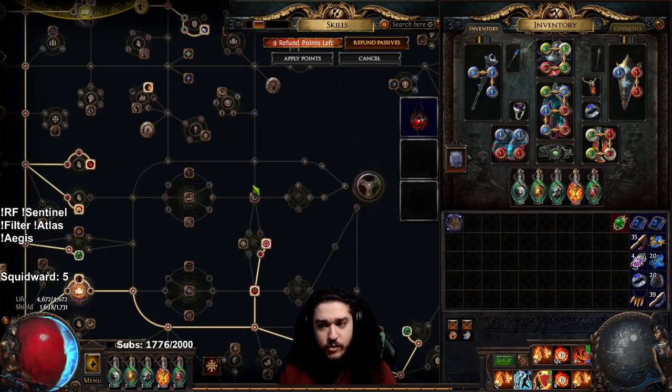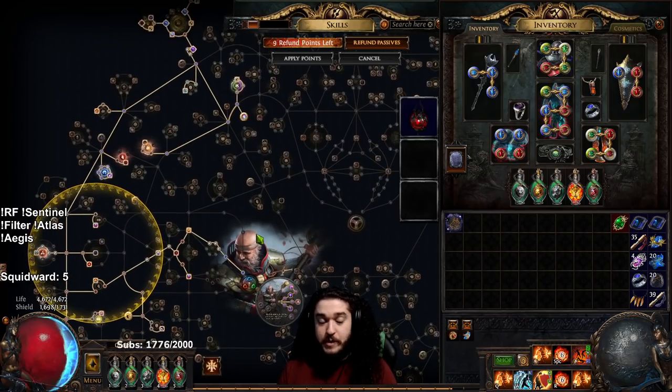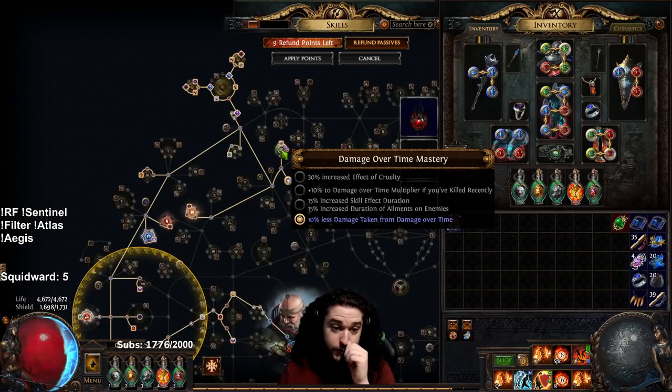There is one other thing with the Aegis Aurora variant: your overall life regeneration is going to be lower, just because of gearing. So that is one thing to take into account. I have less damage taken from over time over here.